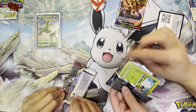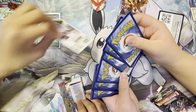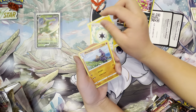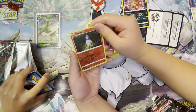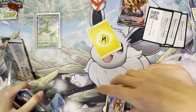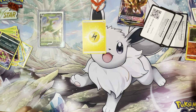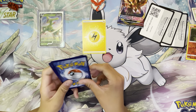I'm taking the Giratina Sword one. Okay, I'm sorting: bulk goes here, empty wrappers go over here, energies go here, ultra-rares go here, reverses go here, and code cards go here. I'm going to sort the trainers and stuff — oh, V Star!